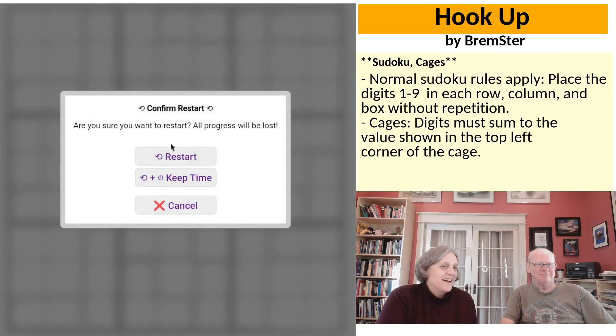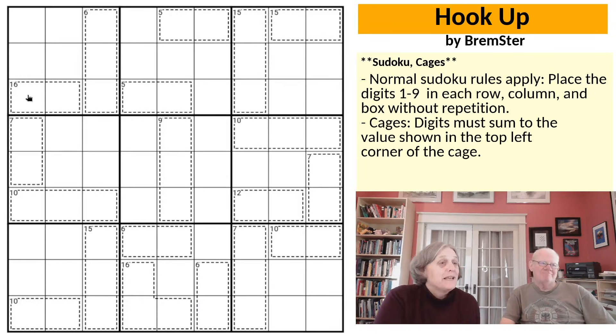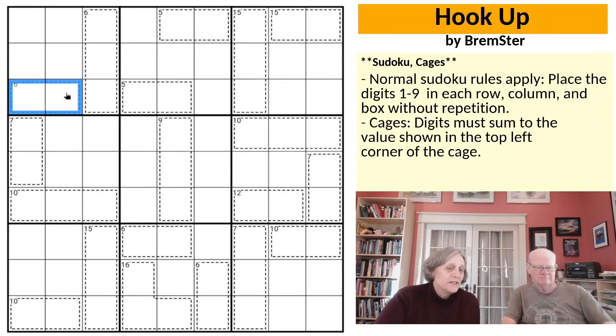That 16 cage with two cells immediately screams to me. The two largest digits are 8 and 9, and they sum to 17, which is one more than we need. So we need to reduce one of them by one. If we reduce the 9 we'd have two 8s, so we reduce the 8 — 7 and 9 is the only possible combination of two digits to make a 16 cage.